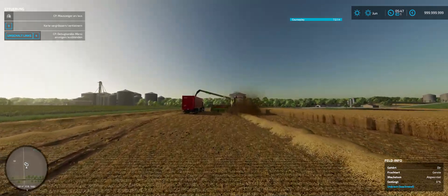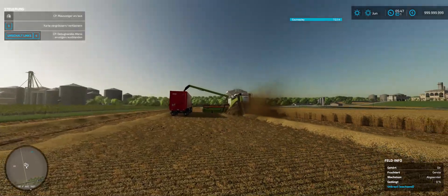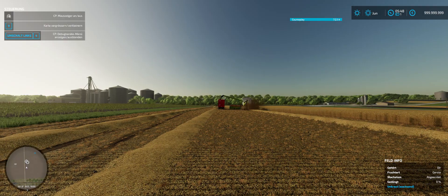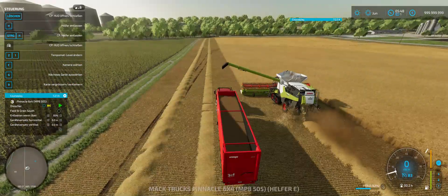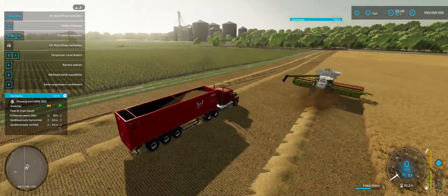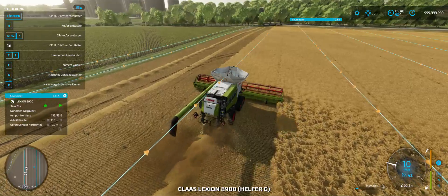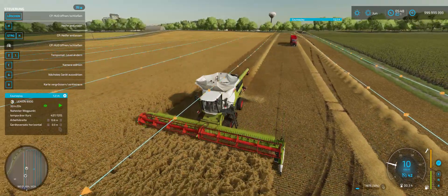We are harvesting and emptying out the harvester into the truck at the same time — that is brilliant. You have the truck Curseplay helper working with the combine Curseplay helper together. The truck is 63% full. So what the truck is going to do now is stay there and wait until the combine is full again. The combine is only 8% full so the truck up there is going to wait until we are full.